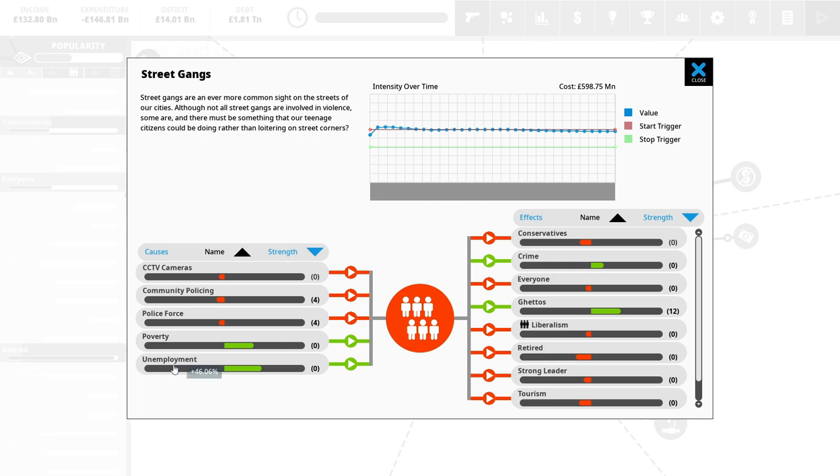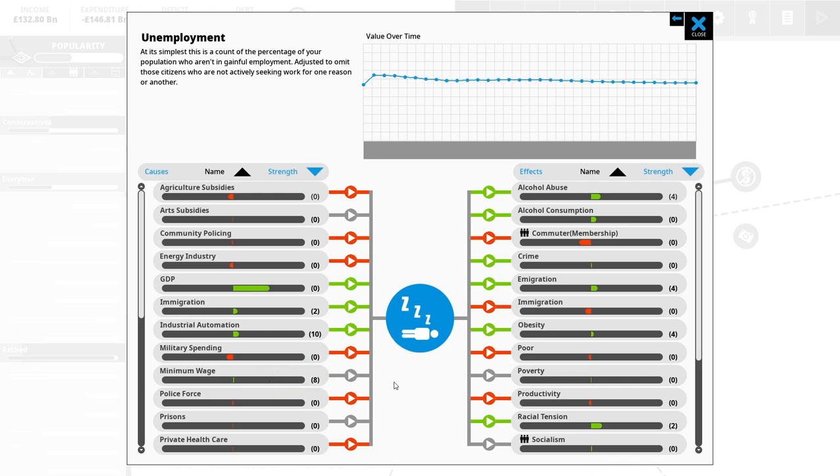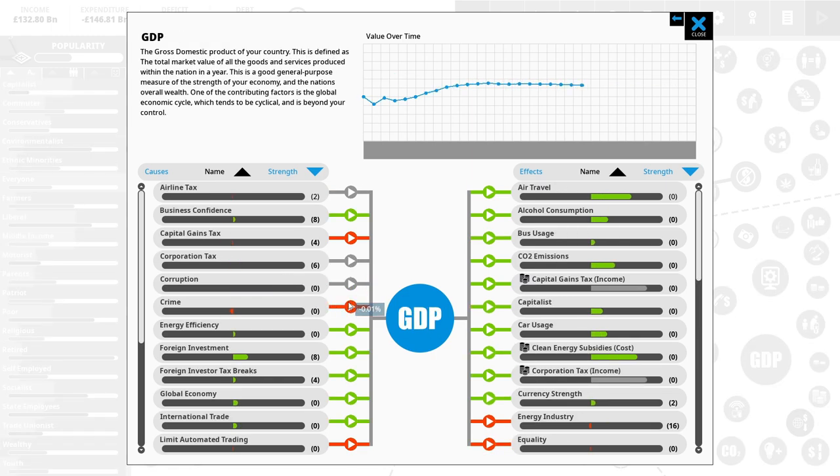Unemployment is our issue — it's fairly high. If I click on unemployment: what's causing it to go up? GDP being bad is causing unemployment to go up, and that's causing all sorts of things. Unemployment benefit obviously goes up because there are more people unemployed. Let's focus on GDP — what can we do to make it better, what's causing our GDP to have issues?